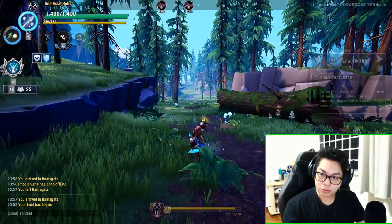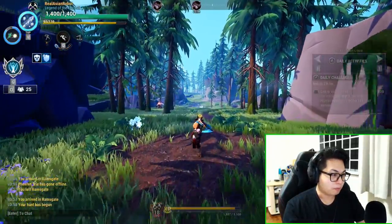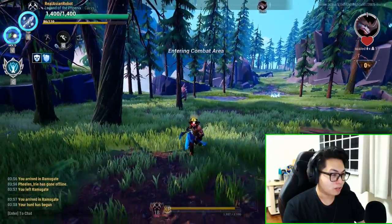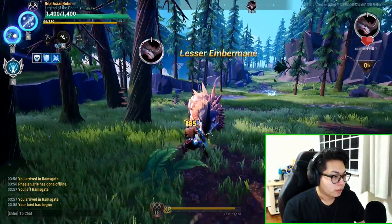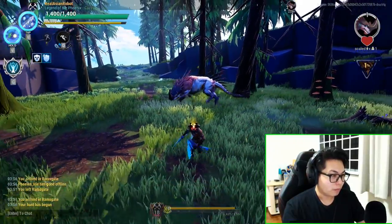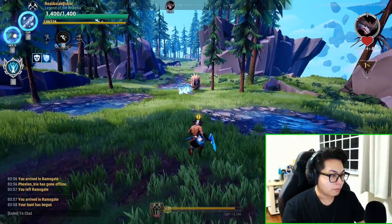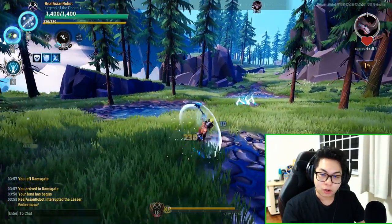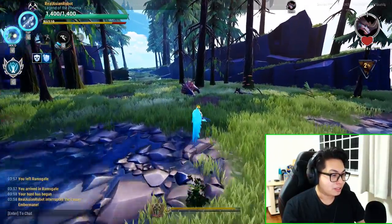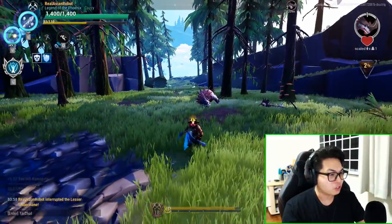Any of the light attacks can interrupt, as I'll demonstrate shortly. Okay, here we go — come on Embermane, get in here — yeah! Your light attack itself can interrupt. But the dashing light attack is what you want to use to really interrupt — for some reason it's just faster and better.